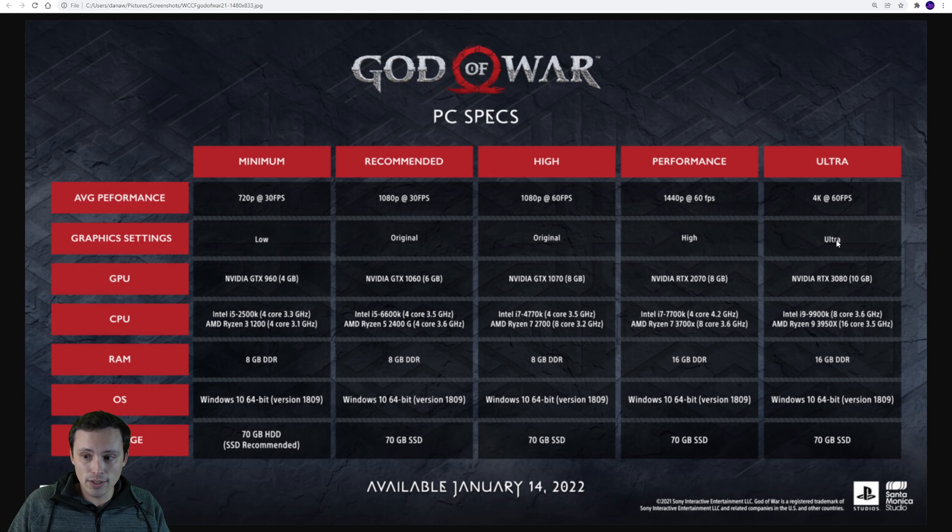They're increasing the settings up to ultra. You can always use DLSS to get higher frame rates. At 4K, both DLSS and FSR look fantastic, especially at the higher quality settings, and give you a big boost. FSR can be used on pretty much any relatively modern GPU, whereas DLSS needs an NVIDIA card, 20 series or better.